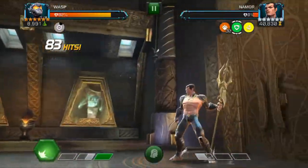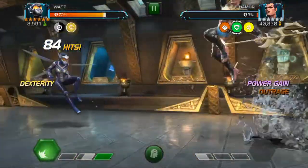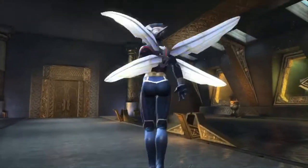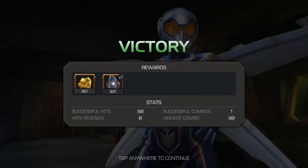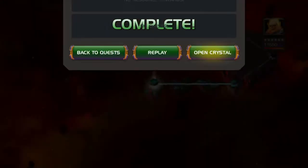So close. His heavy is also easy to evade. Fairly straightforward fight. The main danger is Spite. Other than that, evade his specials and use a champion that ramps up their own damage. One thing to note about Namor is that he shrugs debuffs quite a bit faster.